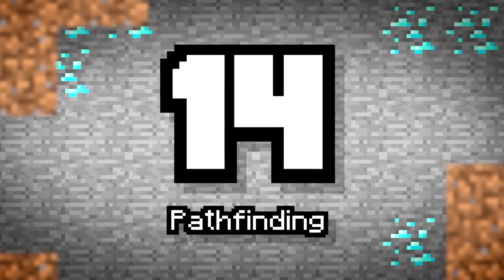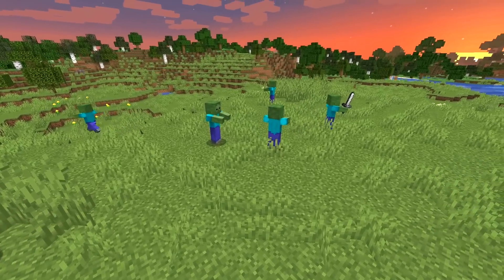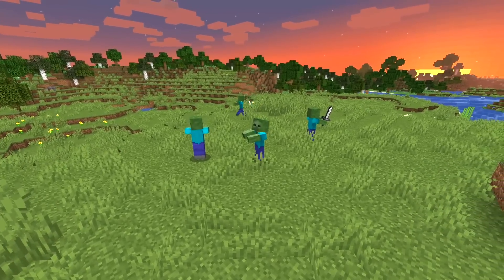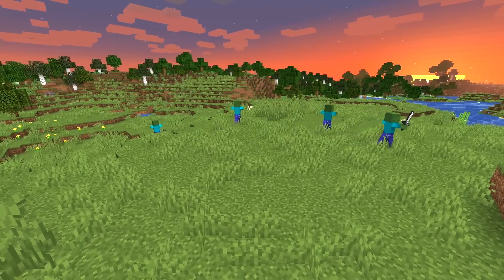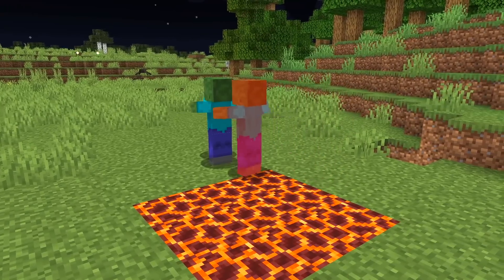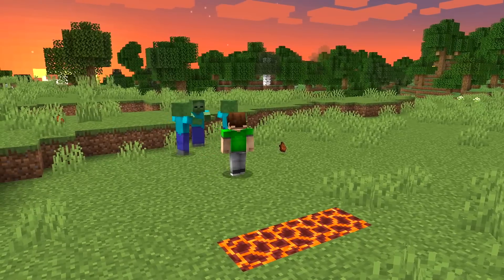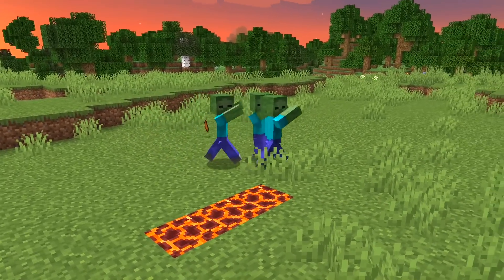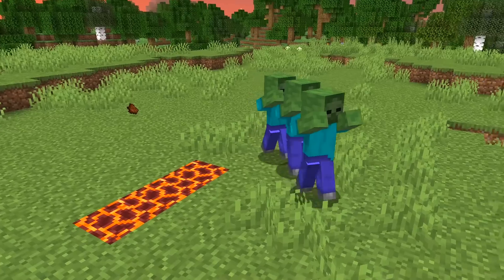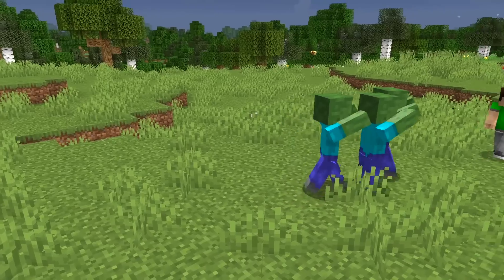Number 14: Pathfinding. Mobs have always had their AI and behaviors tweaked and improved, but this time a bunch more optimization has been added. This means they're a lot smarter and won't fall for your usual tricks. Mobs like zombies will now avoid magma and campfires to stop taking damage. Let us know what other smart mob behaviors you want to see added to the game — leave a comment.